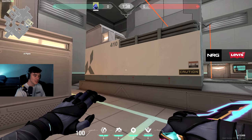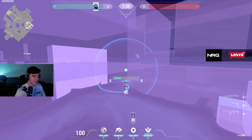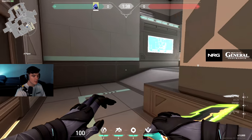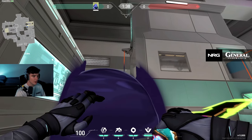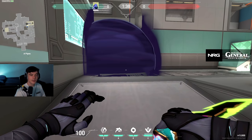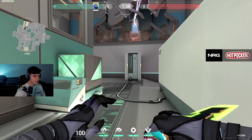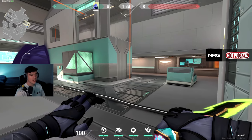Your team wants to push A and as Omen your job is to smoke for your team. The very first smoke I would throw as the round starts is a smoke off screen. This smoke is pretty good because it acts as a wall — if they want to go up the rope they're going to get punished, if they go through the smoke they're likely going to get punished, and they'll have to use utility to get past this point.